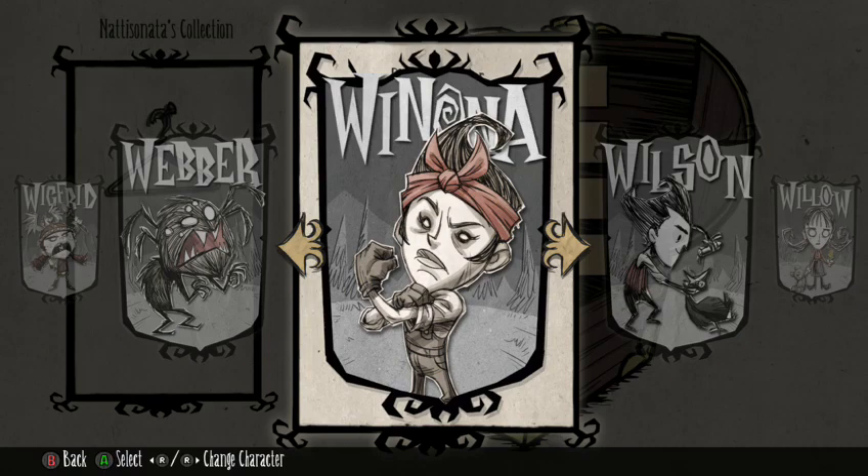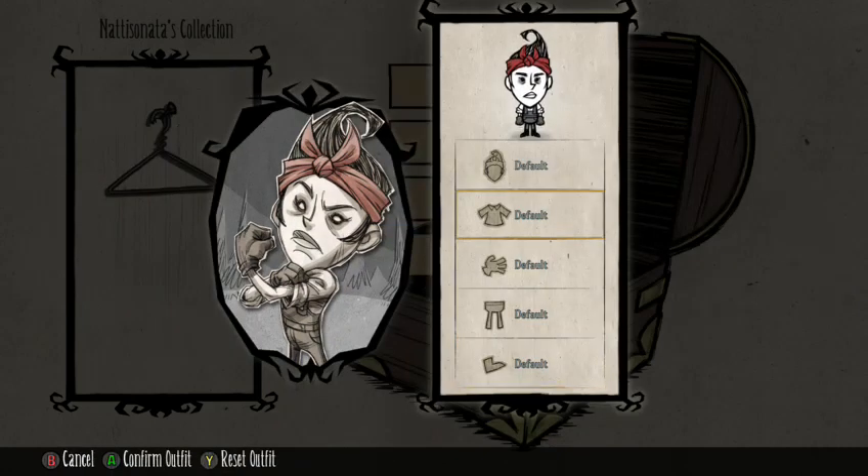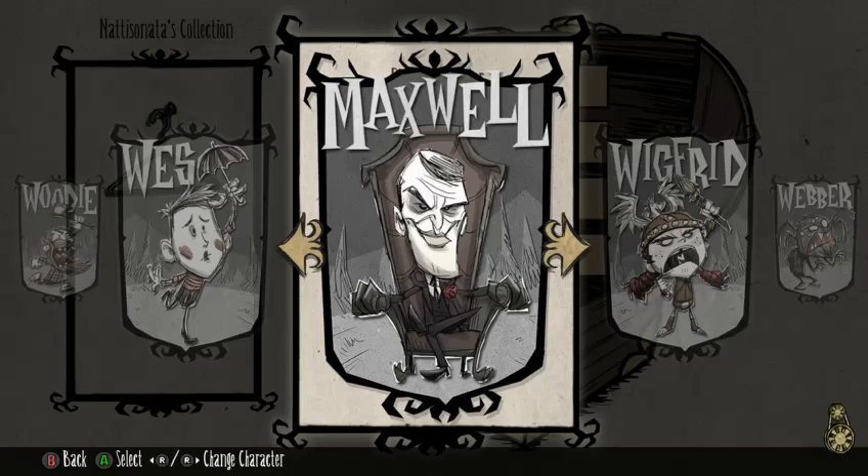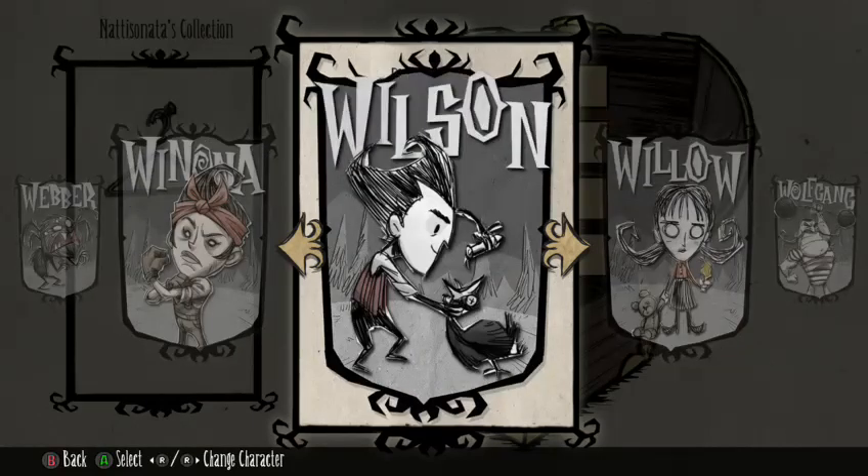The new character is Winona — okay! I'm totally going to go online and look up Winona's stats after this because she looks awesome. Anyway, gifts have to be opened next to a science machine or alchemy engine, and then you have the option to wear that item right then and there or change it later. You can actually build closets that let you change your appearance at any time, but that's a lot of work.